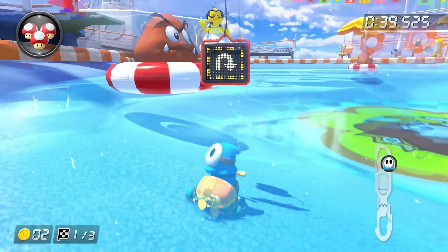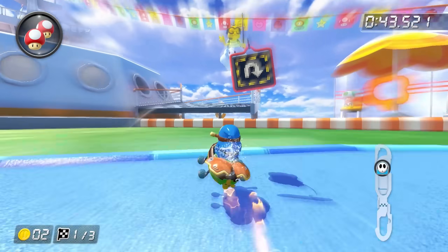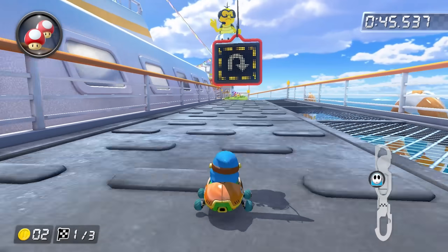Next up was Daisy Cruiser. This one looks pretty difficult at first, but all you have to do to get onto this ledge is ride up the pool wall and go fast. Pretty easy, but it looks cool at least.